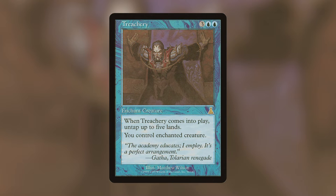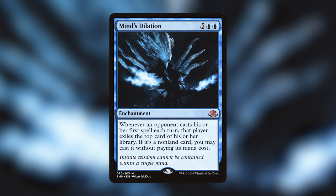My favorite blue card is Mind's Dilation — five and two blue for an enchantment. Whenever an opponent casts their first spell each turn, that player exiles the top card of their library; if it's a nonland card, you may cast it without paying its mana cost. I played this so much, casting it off the top of my library and just letting my opponents stress about what the top card of their library would be for me to get. It's so chaotic and fun.